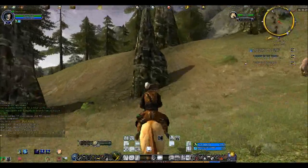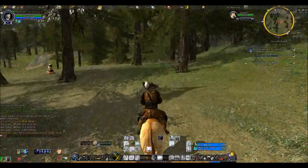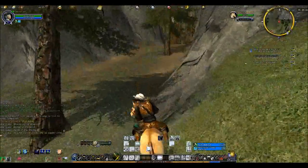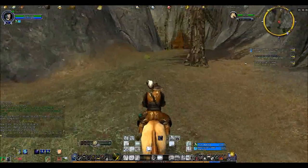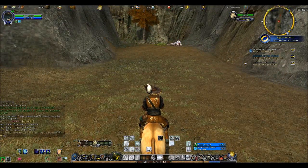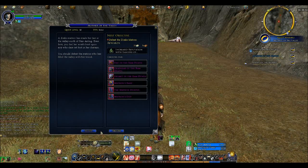I think I'm doing a good job avoiding all these things. Maybe if I could be dependably good at avoiding things I could just give you a break through the ride. All right, here we go into the pass. 'Mother of the Valley — defeat the drake matron.' The drake matron has made her lair in the valley of the north.